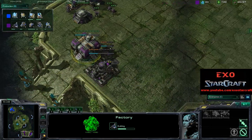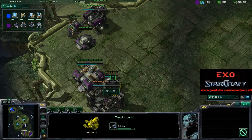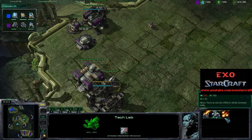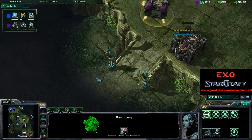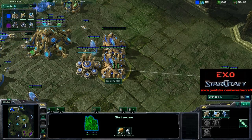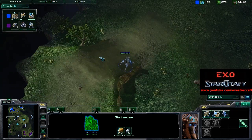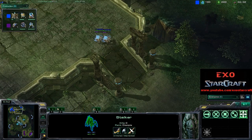I wonder if he's going to go for some Banshees. Looks like he did get the double gas. He's getting a tech lab, so probably this tech lab is going to be used for the Starport. Doesn't look like he's researching Blue Flame or anything like that — he is going to land his Factory somewhere else, and that's the Starport. White-Raw is probably not going to be very prepared for those Banshees, though he'll obviously have Stalkers.